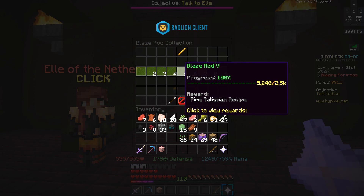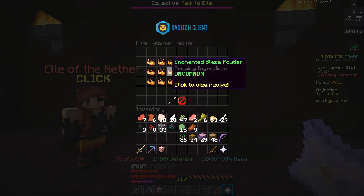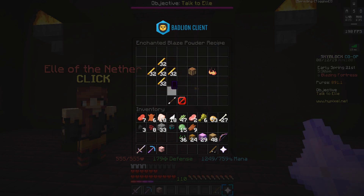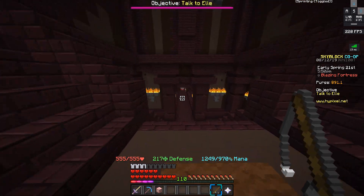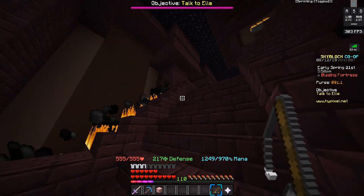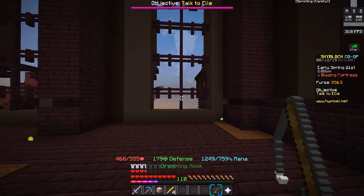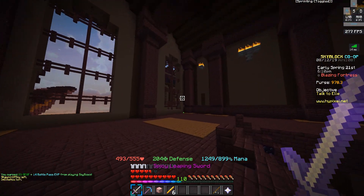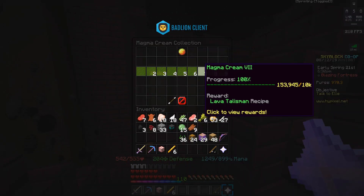Moving on to the combat collection — the fire talisman is unlocked after you get 2,500 blaze rods in your collection. It provides immunity to fire while held in your inventory, which is a very nice buff I'd highly recommend. It's crafted with nine enchanted blaze powder, and each enchanted blaze powder is 160 blaze rods. Blazes can be found at the blazing fortress, but spawn rates are pretty low there, so you'll want to set up blaze minions on your island.